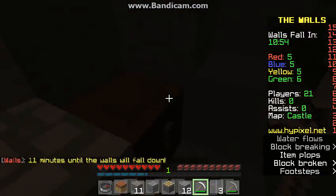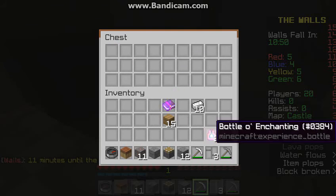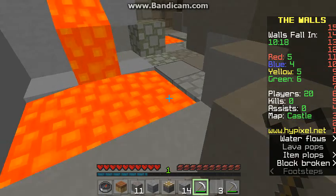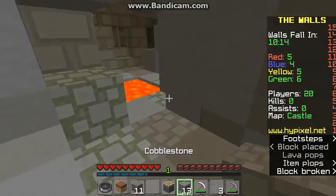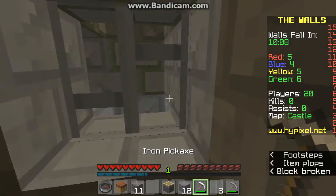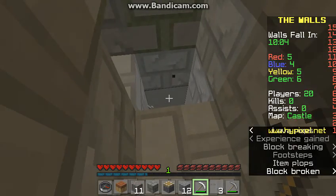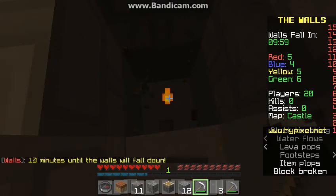Woo-hoo! I have just found another chest. Sweet. These are easy to find. Gotta be careful — right here, and also right here. Where is all the coal? The one thing I need right now is coal. Oh look, a torch. I'll take it.